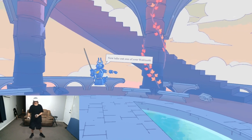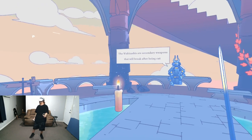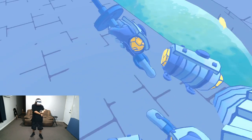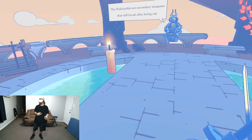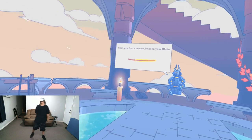Now we're going to take out one of our wakizashis — sorry if I butchered that, I'm not Japanese. The wakizashis are secondary weapons that will break after being cut. You actually have two of them, not just one. We'll put those back on our right hip.